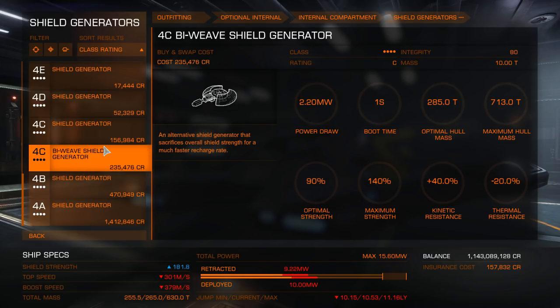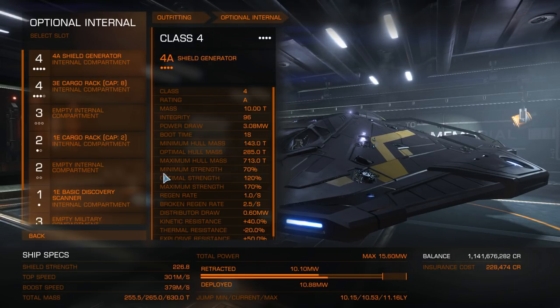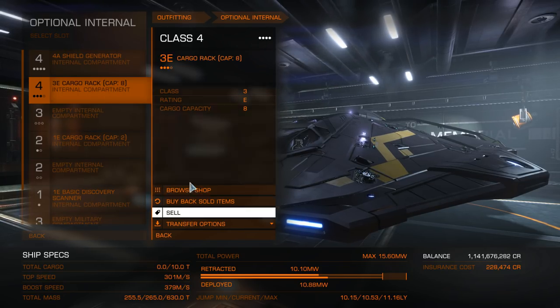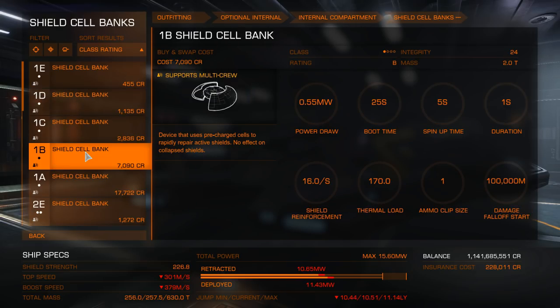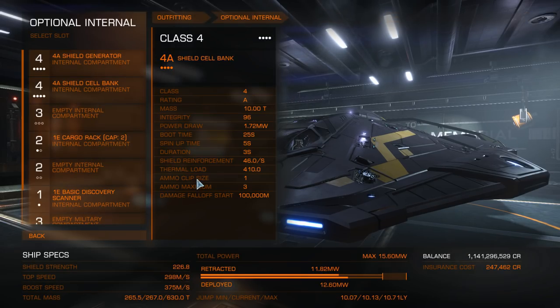The bi-weave gives you 181 MJ but your regeneration rate is much faster, and that is quite important. It is personal preference and I recommend you try both - don't let me tell you what to do. The next thing you might want is some SCBs - shield cell banks. They give you a quick boost to your shields when you need them most, so we're going to pop some on - we're going to go 4A. These get very toasty, and where you put them is going to affect your heat generation, which may affect your utility mounts.